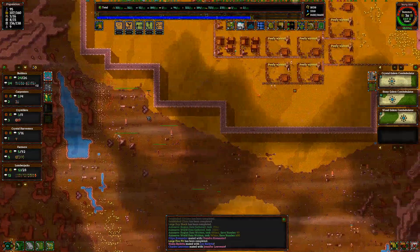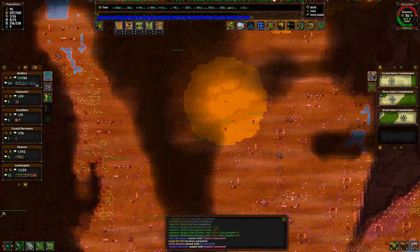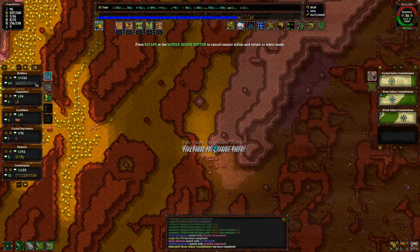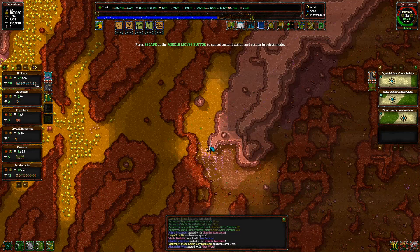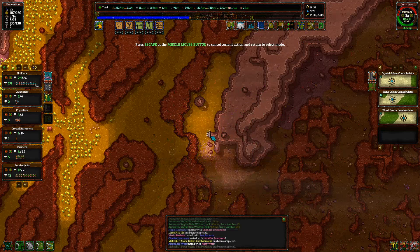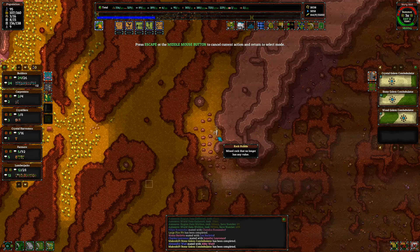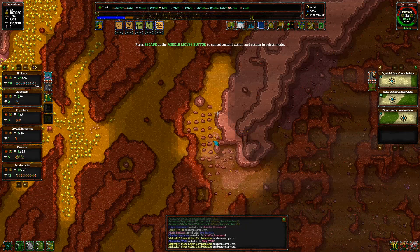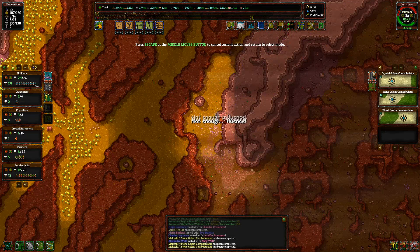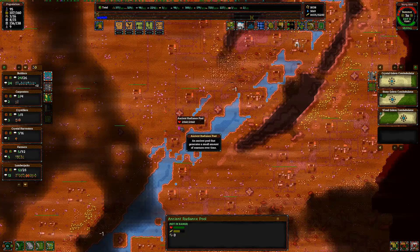Now these are getting close to my village, like right on the edge. And how much is over here? If I wasn't pulling rocks, I'd probably cast Earthquake by now. The corruption's here. Let's just get as many rocks as we possibly can. These pools are full — let's just take them.